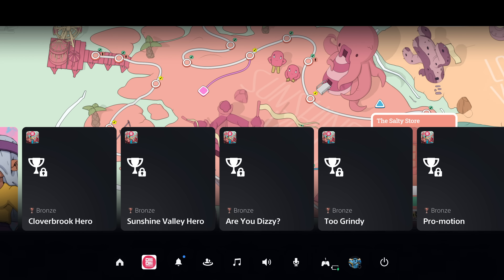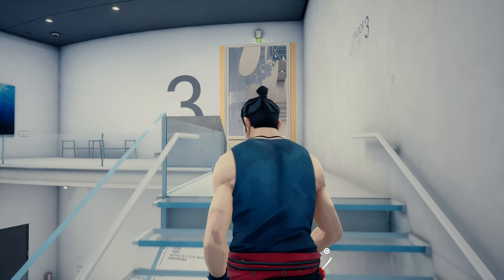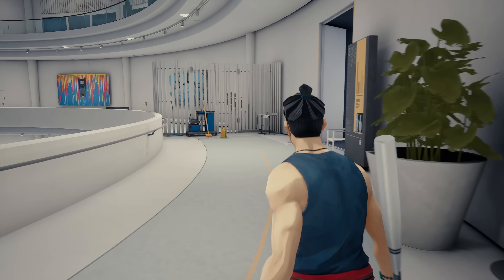There are some titles that don't work with Quick Resume for certain reasons, like online connectivity and matchmaking. But generally speaking, there are so many single-player games I've just juggled constantly on Xbox without having to think about it. On PlayStation, I will accidentally screw myself out of save file data all the time. It's absolutely one of the coolest features Xbox added to the Series S and X systems, and for Sony to develop something similar that could become a standard feature is just something I would love to see have more mass adoption.